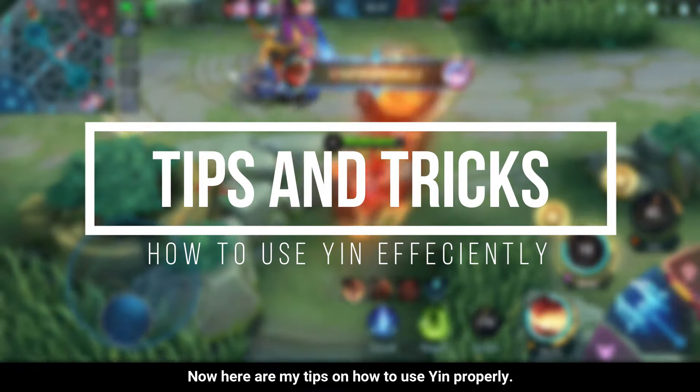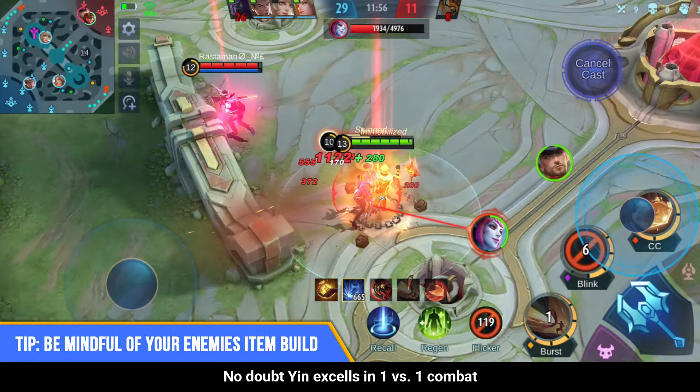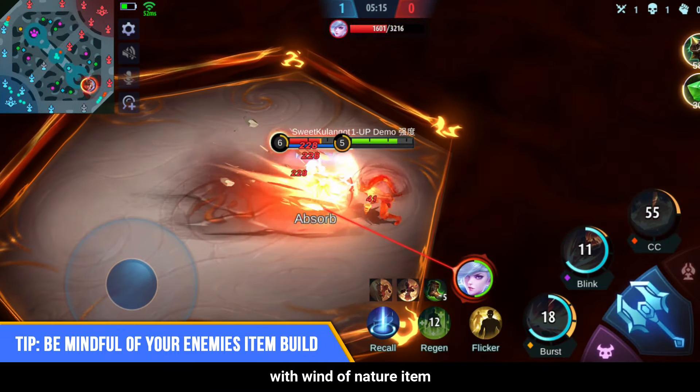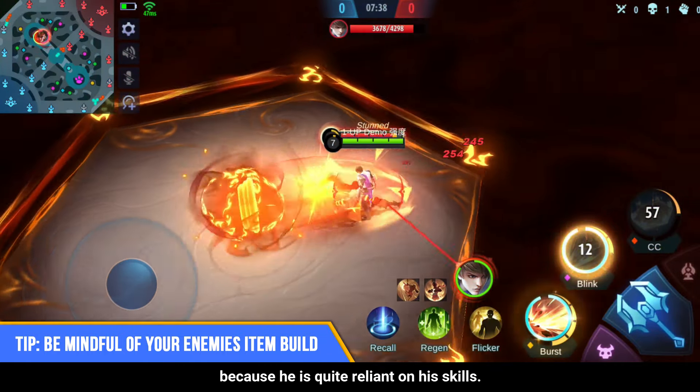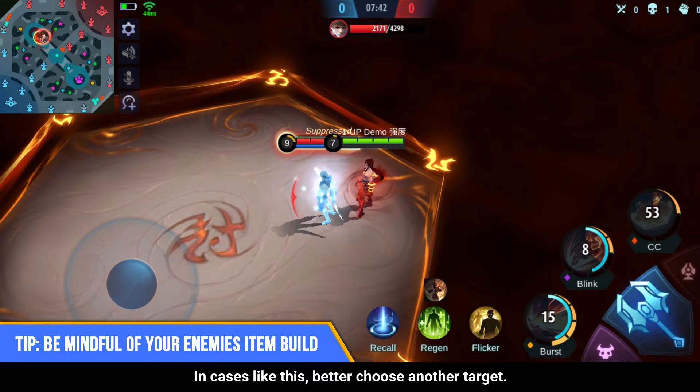Here are my tips on how to use Yin properly. No doubt Yin excels in 1 vs 1 combat, but Yin can easily be countered by Marksmen with the Wind of Nature item or Mage Assassins with Winter Truncheon, because he is quite reliant on his skills. In cases like this, better choose another target.